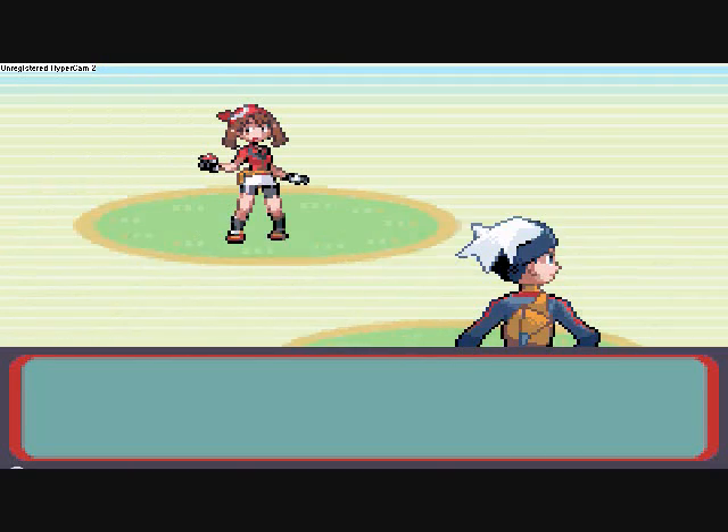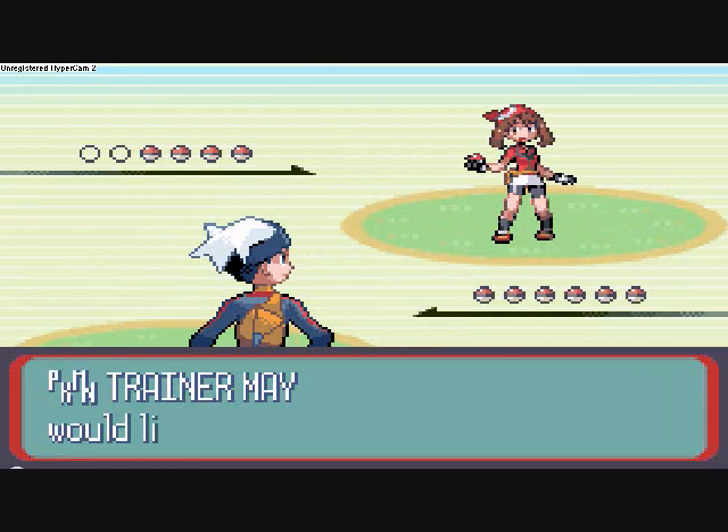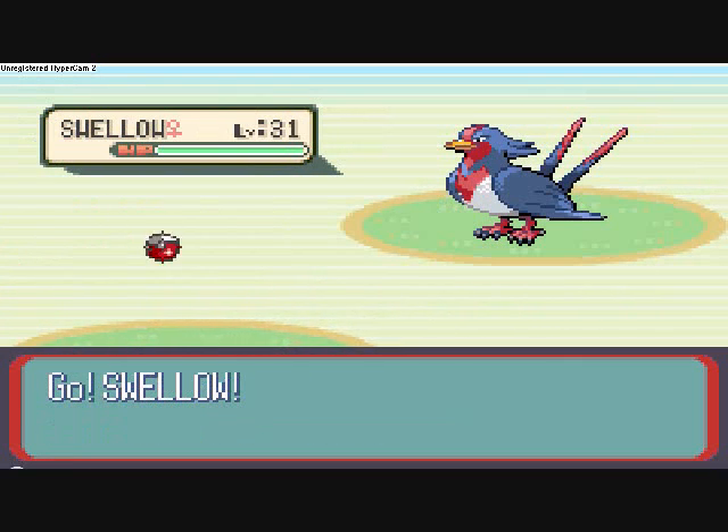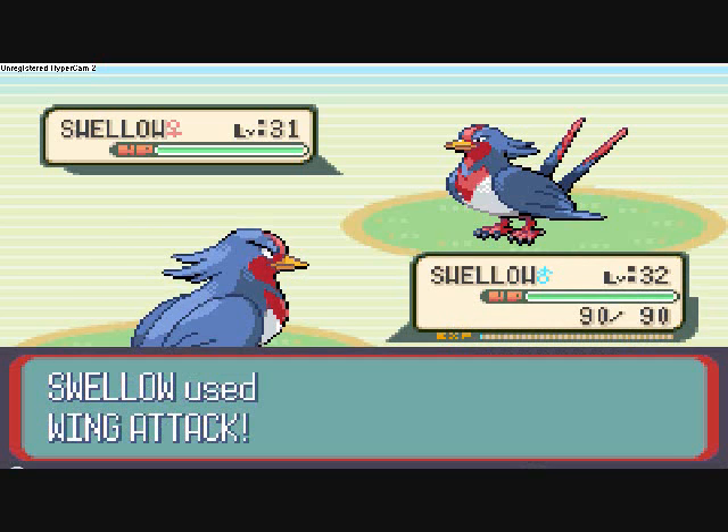She's so overconfident, yet I've blown through all the other battles against her with ease. This should be another fast one. My Swellow is stronger — Wing Attack.